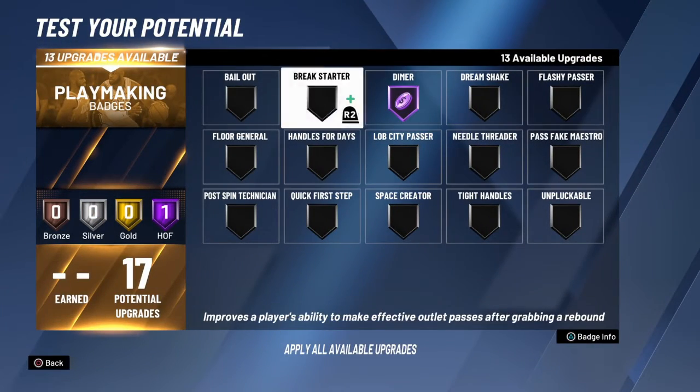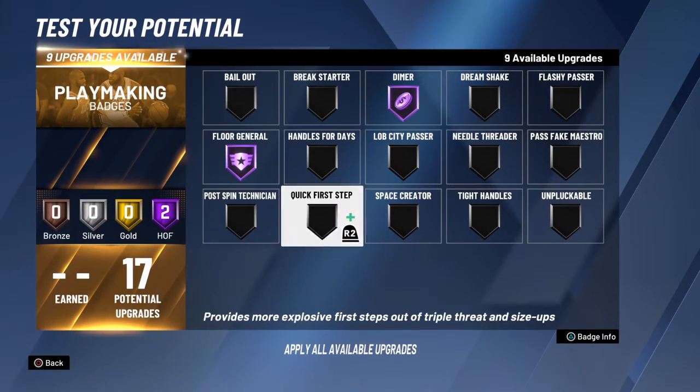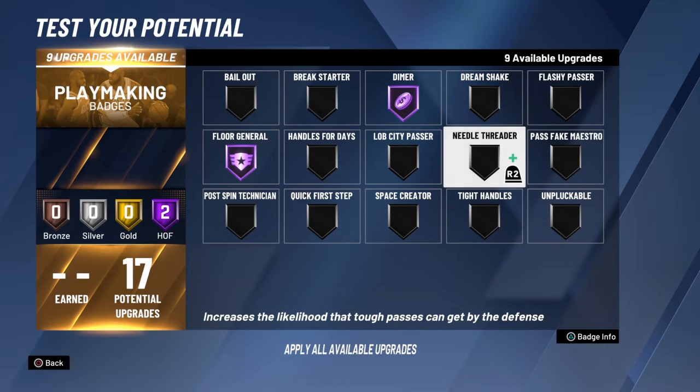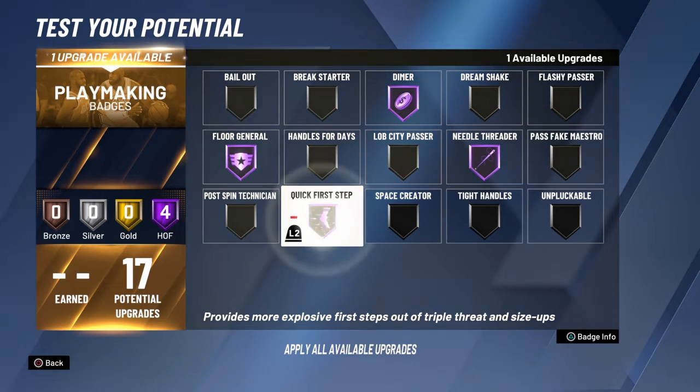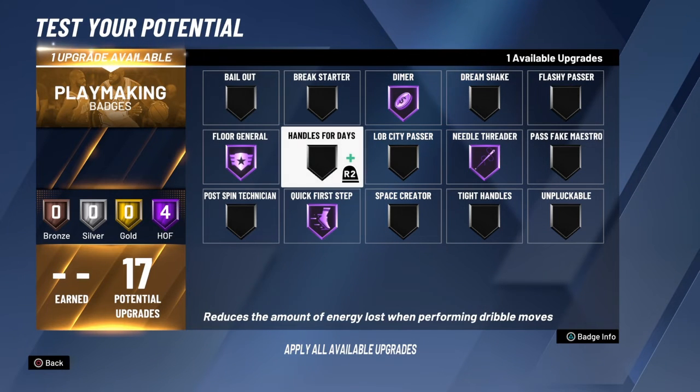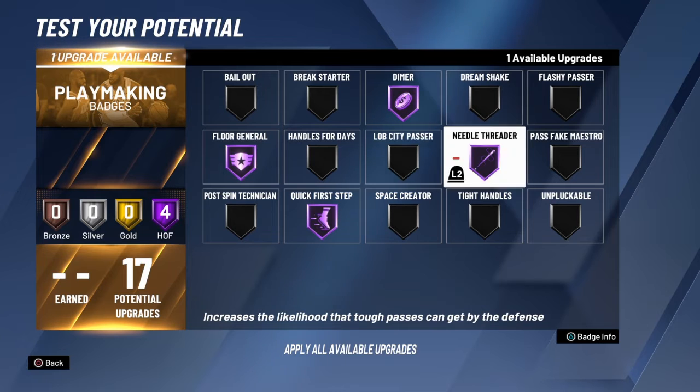Quick and simple, like I talked about in the beginning of the video: Hall of Fame, Diamond, and Floor General. With Needle Thriller. And I went with Quick First Step instead of Unpluckable, because we all know Unpluckable doesn't work like that in this game, so it made sense to do that instead.